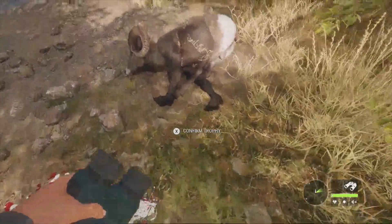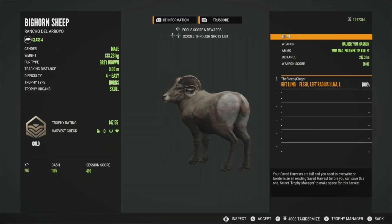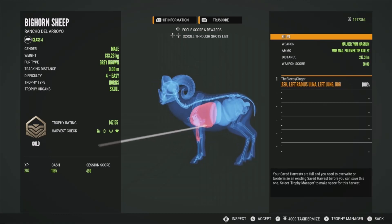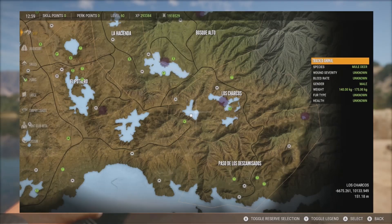We have this level 4 and he's going to be a gold at 147.55 - just one point below the previous one at 148. Got this guy in the left lung and the right lung, a little low on the shot. Would have loved to get more into the middle of the lungs, but double lung drops them every time. That was at 212 meters.